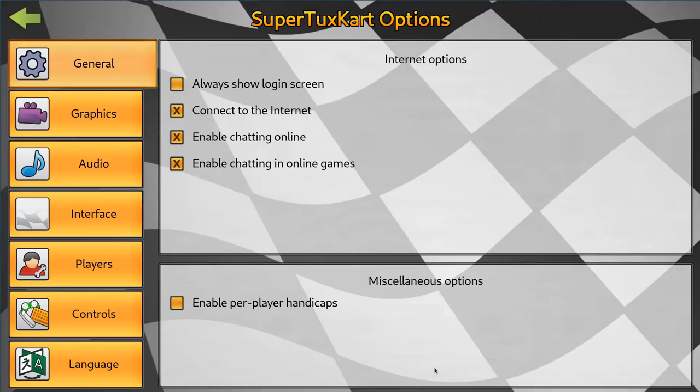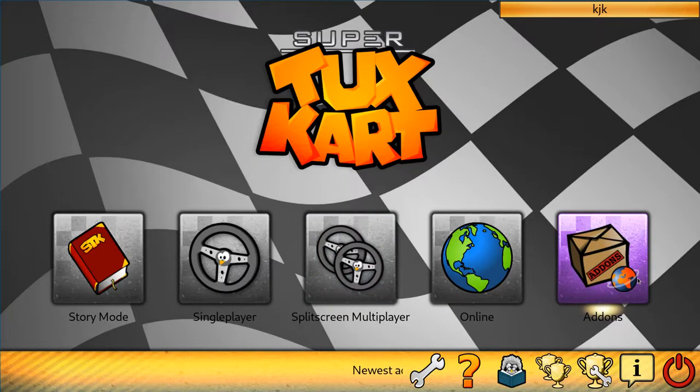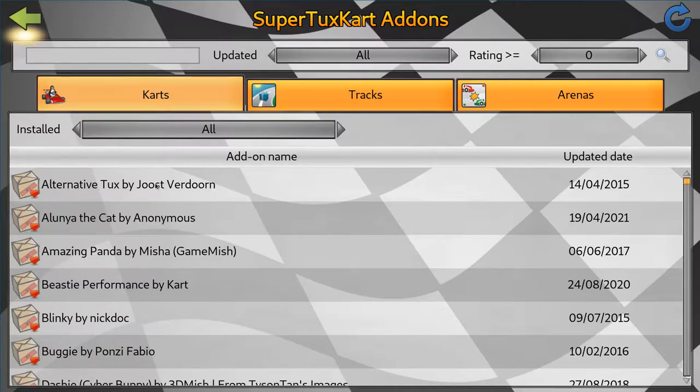Just go to Add-ons here. Actually, first go to Options, then make sure 'Connect to the Internet' is selected. If you don't select this, then the feds can't spy on you when you're trying to enjoy some good SuperTaxCard. But if you enable this, you can just download add-ons and stuff.